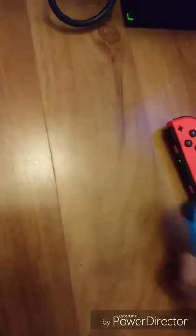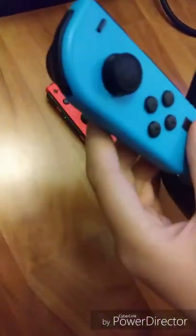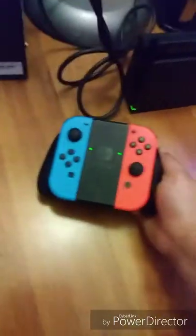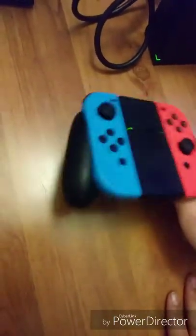I'm getting ready to get the Joy-Cons up. You slide the blue one in on the left and the red one in on the right. This is what it looks like in the controller. I will be telling you guys the controls as I play the game, so let's get this playthrough of Super Mario Odyssey started.